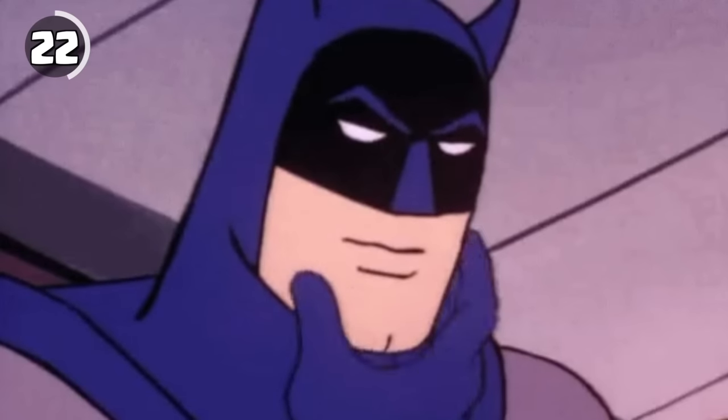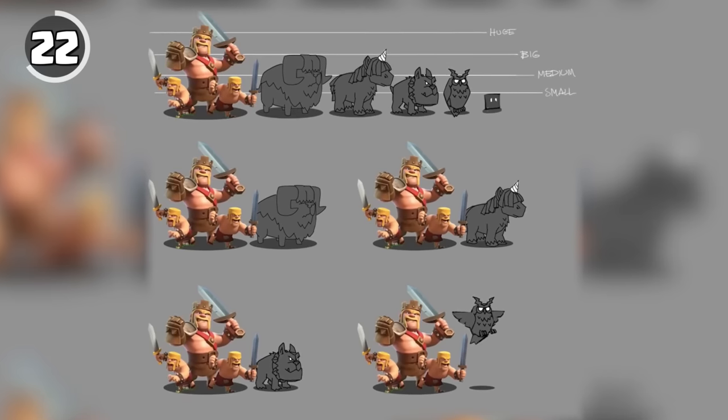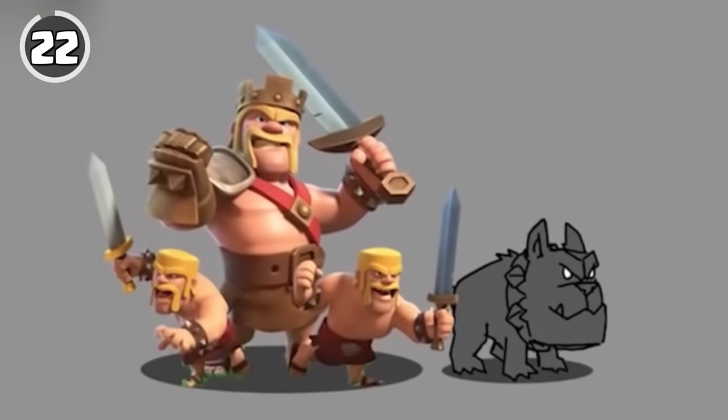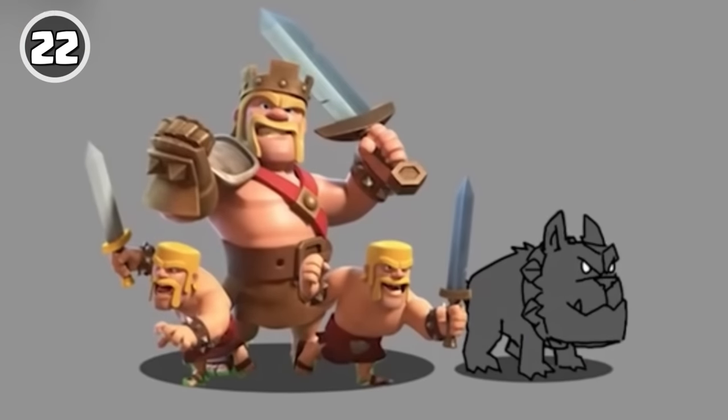Did you know it was going to be a real dog? In concept sketches of the first 4 pets unlocked at Town Hall 14, all of them look the same except for Lassie, which is a real dog.